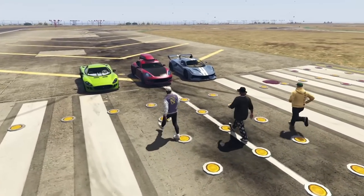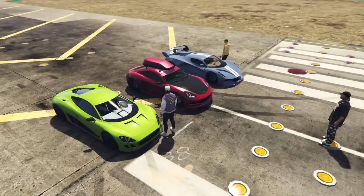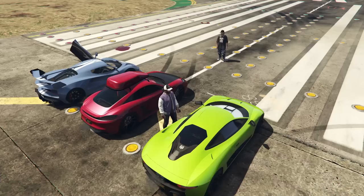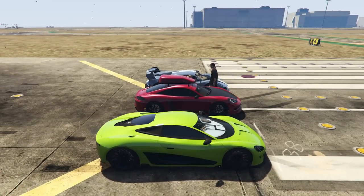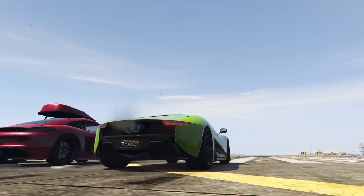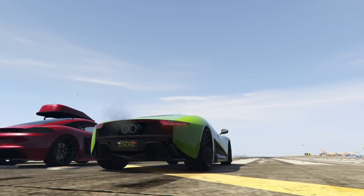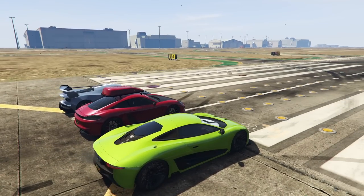The vehicles in this drag race today are the Ocelot XA21, the Fister Growler, and the Ocelot Virtue. I'm going to be piloting the Ocelot XA21, NPC is in the Growler, and Twingo is in the Virtue. Before we get into the drag race, we have to test the sound of all the cars, so let's take a listen to the Ocelot XA21.